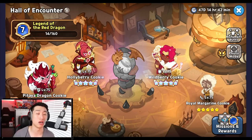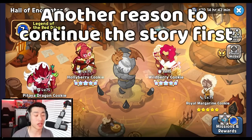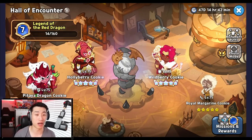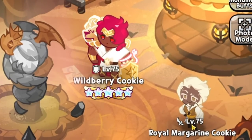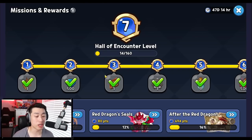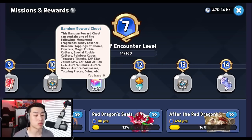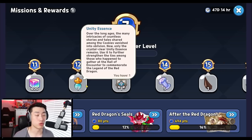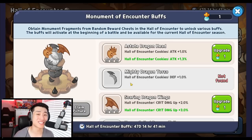The next important feature in this special episode is the Hall of Encounter. This is really important — it provides particular buffs applied to four cookies: Pitaya, Hollow Berry, Wild Berry, and Royal Margarine Cookie. As you complete missions and quests, you'll gain Hall of Encounter levels, earning various rewards including random reward chests. These chests give you items for the monument as well as unity essence, which allows you to upgrade your monument parts.